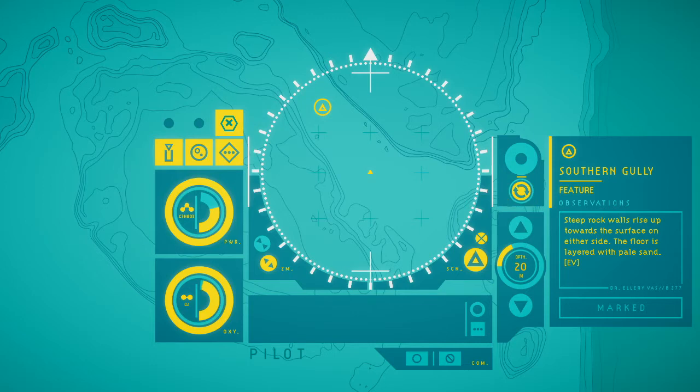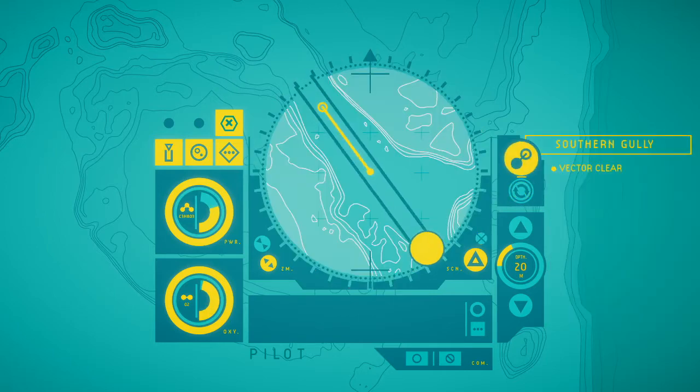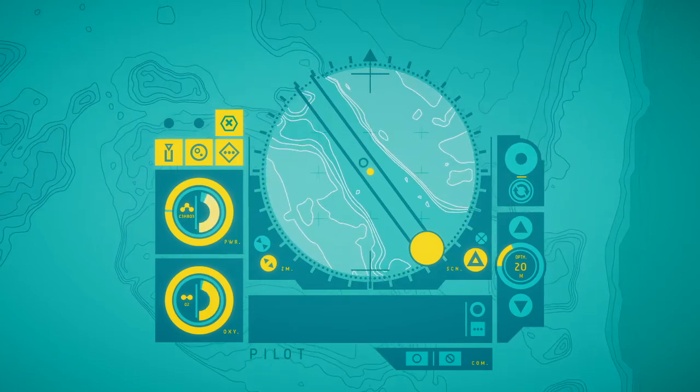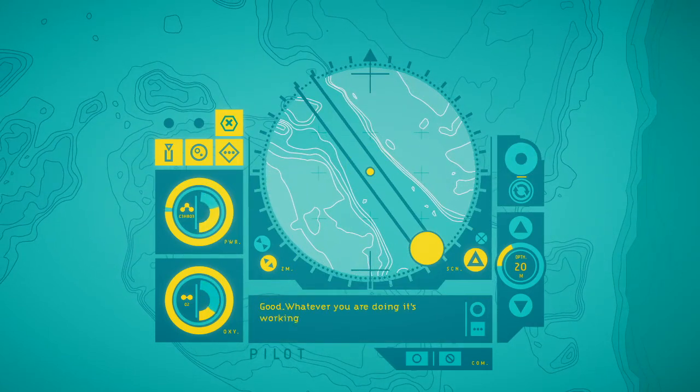'Southern gully. Feature. Steep rock walls rise up towards the surface on either side. The floor is layered with pale sand.' Right, so that's marked. We press this and then travel over there — Ellery just moves over there automatically. You have no control over Ellery herself. 'Good. Whatever you're doing, it's working. Let's keep heading north.' So we scan again — another vector: 'Narrow pass. A boulder fills the passage, blocking out the warm light of Gliese 667CC's three stars.' So this is the name of the planet we're on.